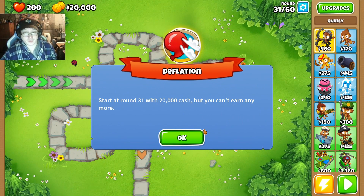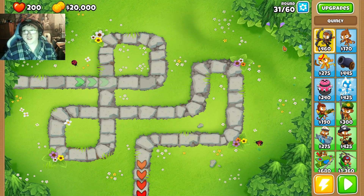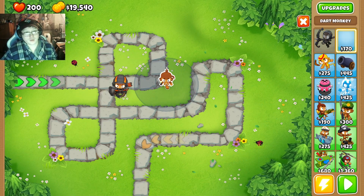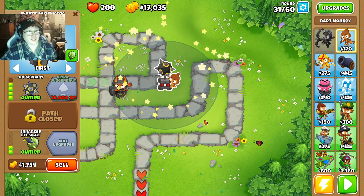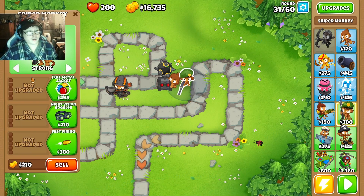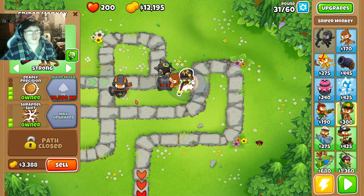In this mode, you start off with a whole bunch of money, but you can't earn any more. Got to make it to Round 60. So here we go — place Quincy there, a dart here, give it juggernaut, long-range and enhanced eyesight. Sniper goes here — full metal jacket, large caliber, deadly precision, navigation goggles, shrapnel shot.